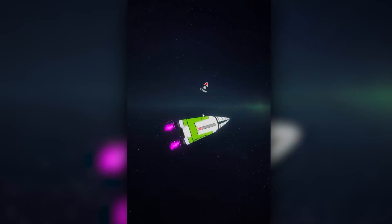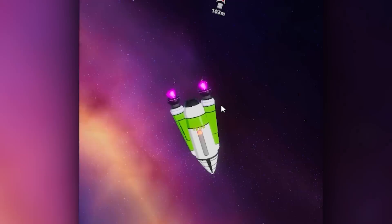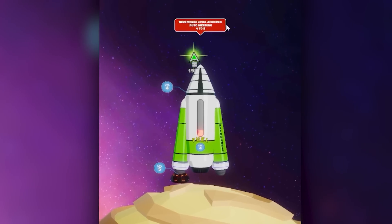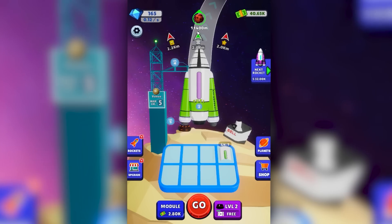We need to go 5,600 meters to get there, so we were close. We can combine these together into a level 3 thruster. Now we have two level 4s. Straight to the moon we go. We're going to be going so much quicker now - we're up to 76 meters per second. There's a treasure box 600 meters above me. We made it to the next planet officially. New merge level achieved, auto merging 4 to 5. Mars is the next planet.